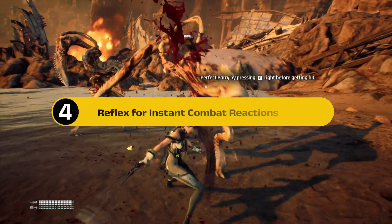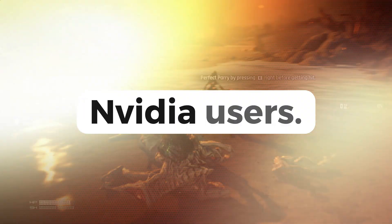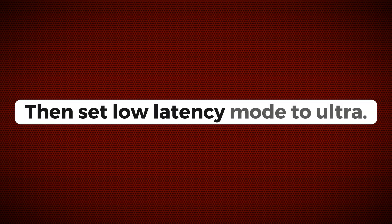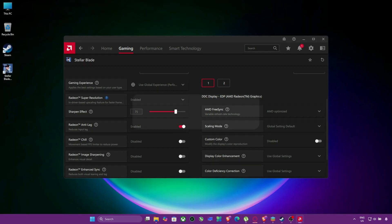Step 4: Reflex for instant combat reactions. To boost input response even more — NVIDIA users: go to NVIDIA Control Panel, then Manage 3D Settings, and set Low Latency Mode to Ultra. AMD users: open AMD Software and enable Anti-Lag for Stellar Blade. Dodging, parrying, camera movement — all become snappier instantly.